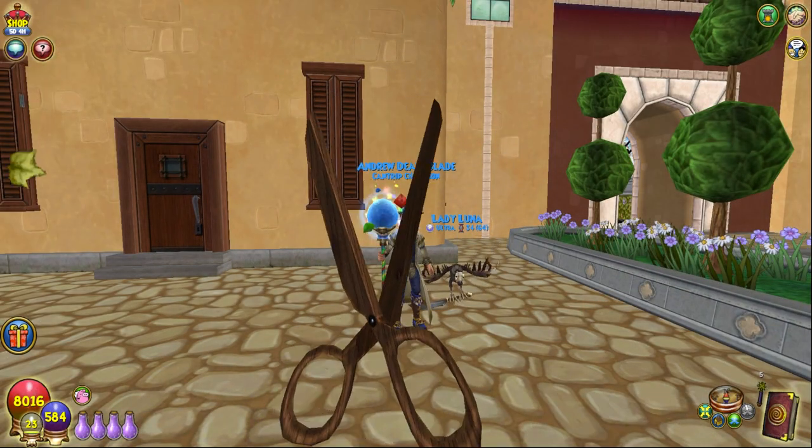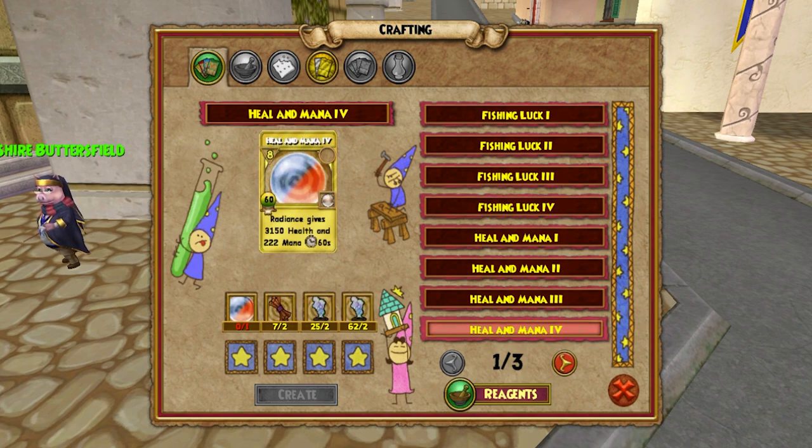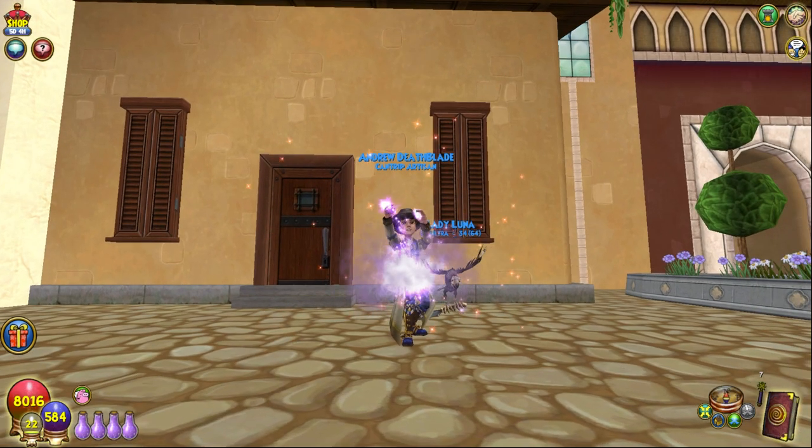To get to level 9, you need 700 XP. As of writing this, the only way of leveling is crafting and casting either Fishing Luck 4 or Heal and Mana 4 treasure cards. These are both quite difficult to craft, and you need to cast 12 of them in order to level up. Congratulations on becoming a Cantrip Artisan.